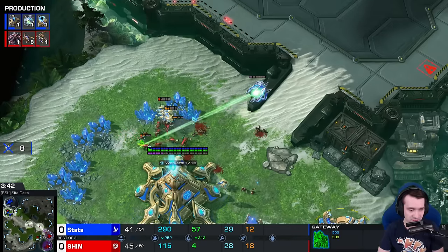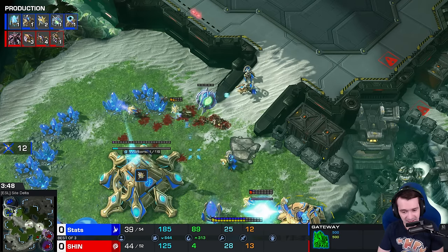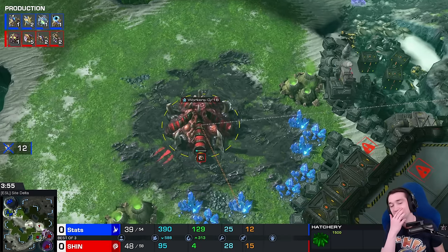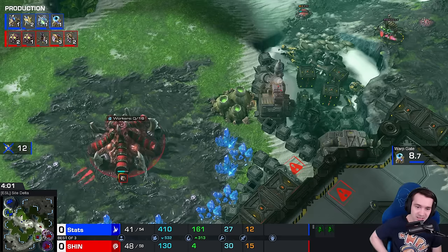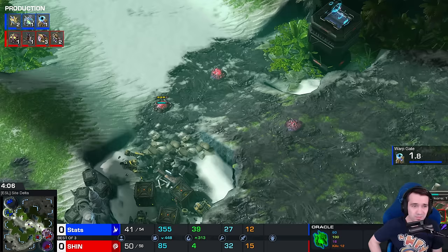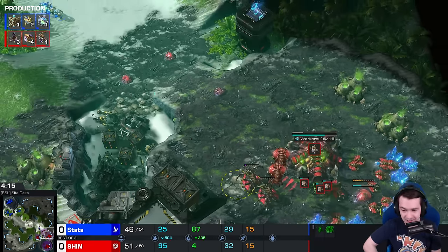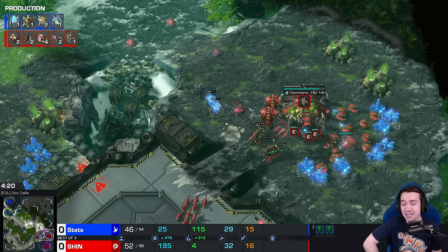Seven probes - where are the adepts? The other adepts got recalled back. He loses 12 probes. For how many lings? Well, it was bad, but it's certainly not crippling. 27 to 30 workers - could have been much worse. But Stats again calmly defends. He knows he's going to take some losses, and he minimizes those losses. Which, I have to stress, is insanely hard to do - it's so easy to panic. And if you attack-move with the probes at the wrong time, you end up losing all of them instead of half of them.